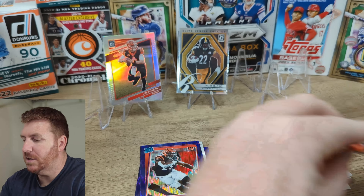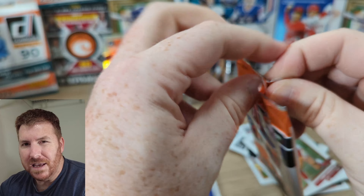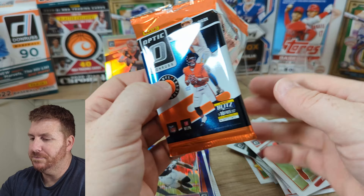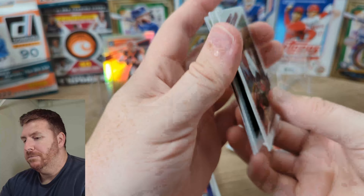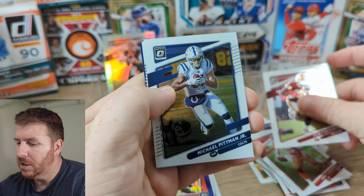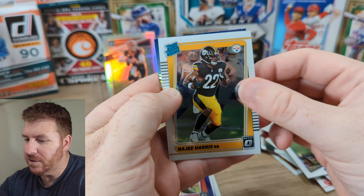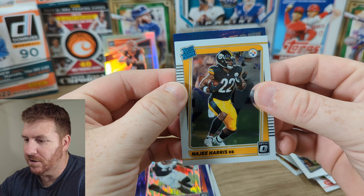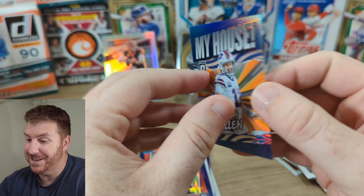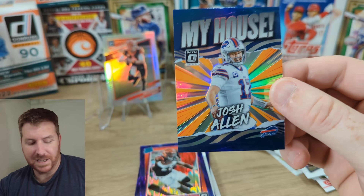This pack seems thicker than this pack, so let's do that one last. What do you think of these — do you like Optic? I saw something on my finger and I thought it was bleeding. Silly. All right, here we go. Clinton Portis, old school. Michael Pittman Jr. Rated Rookie — Najee Harris, that's a nice card. And what's this? Oh — 'My House' Josh Allen. How sick is that card? I'm not a Bills fan but that's an awesome card.